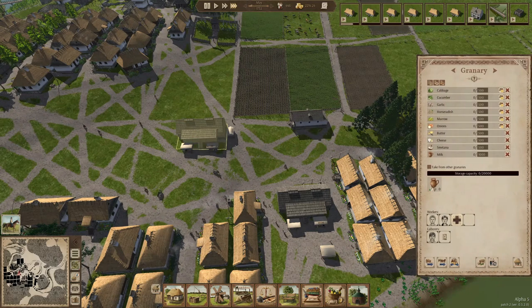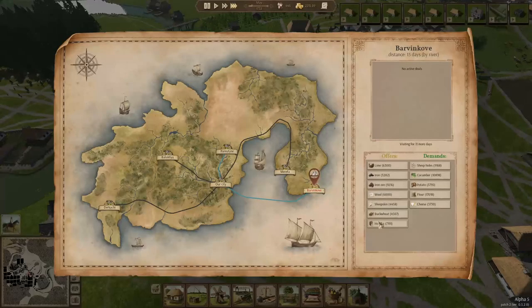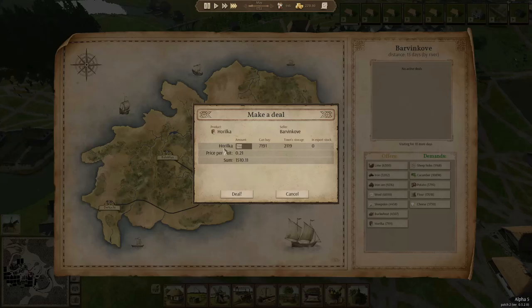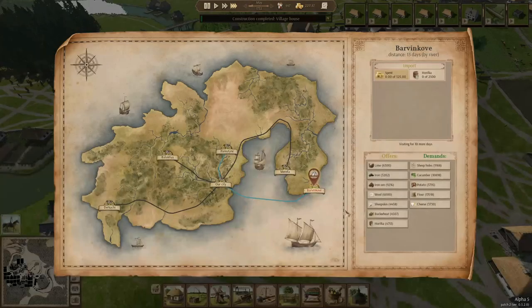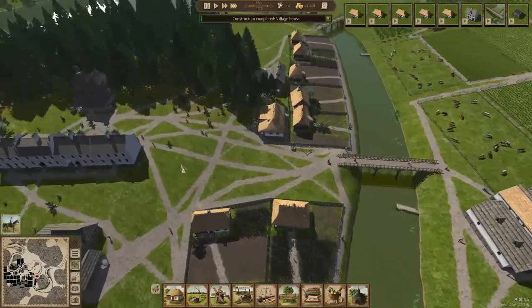They're also getting more milk in here. I hope we can keep up a bit. Messenger from Barvin Cove — let's buy some extra horilka, don't want to run out of any of those goods. And another village house is done.